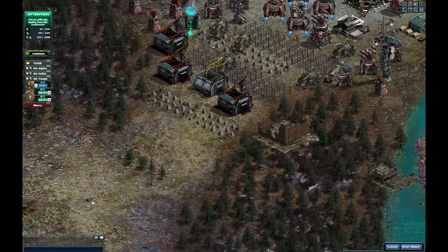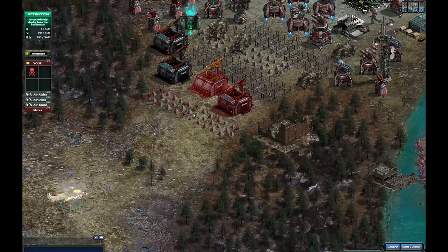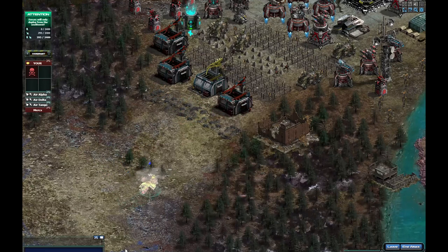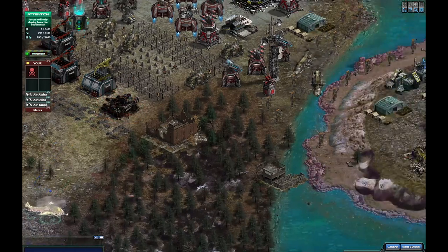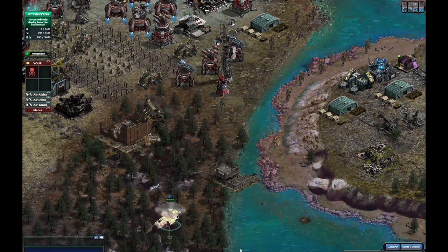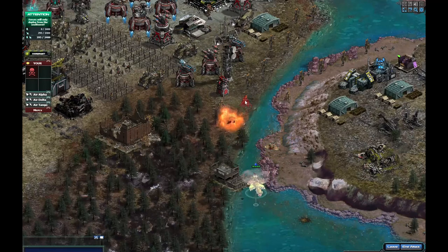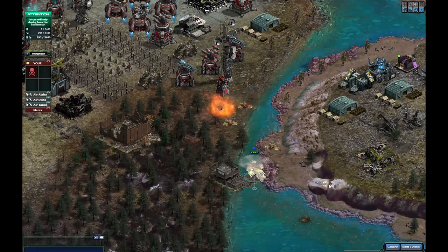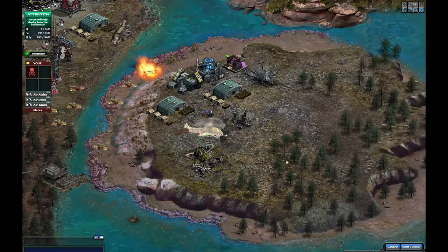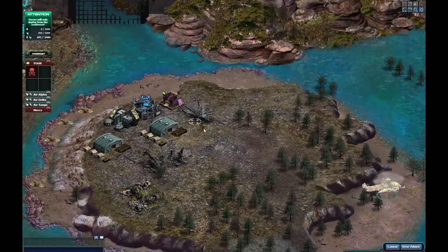I'm going to get the war lust up - why isn't he retreating? Jesus Christ, retreat! Retreat for f**k's sake. Bad control, I guess. Get the war lust up just a tad so when I come in... let's see if it can hit these moving targets - the answer is no. Kill that one. See what the splash is like - splash is crap. This has literally got no splash. We're going to die here. I don't think it's going to get anywhere close, and it's been in slow mode.